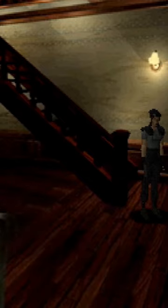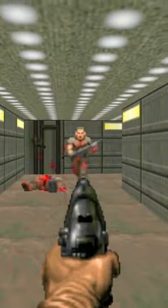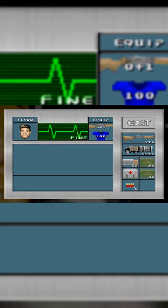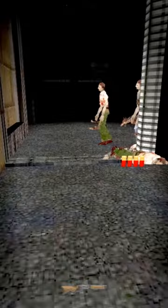Remember the good old days of Resident Evil, when managing your inventory was a big part of the experience? If you do, then you will love this classic Doom mod. This is Dwelling Sin, a classic Doom mod that gives Doom the inventory management of the classic Resident Evil game.